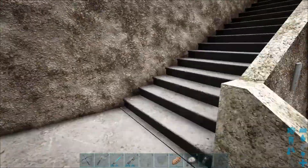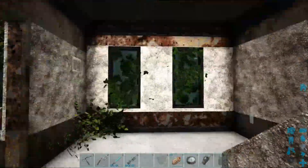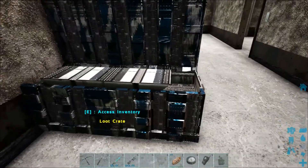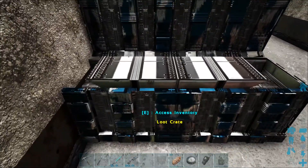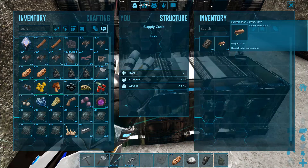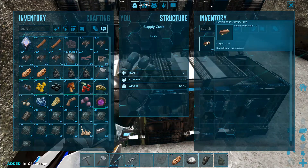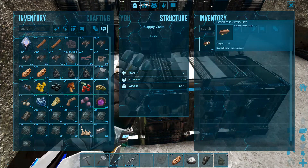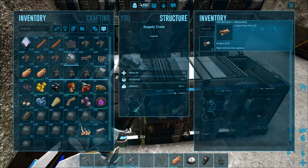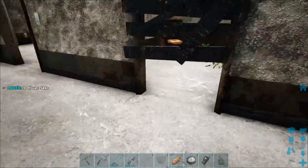It must be in this one - it's at the very top and in the back. Sure enough, there it is. All right, these loot boxes ladies and gentlemen, you're going to find them everywhere. I found a hover seat and a C4. The hover seat is one of the things you need to get your hover bike.